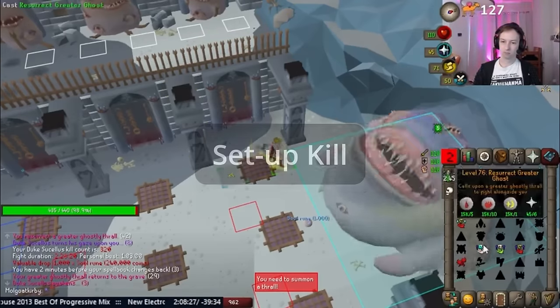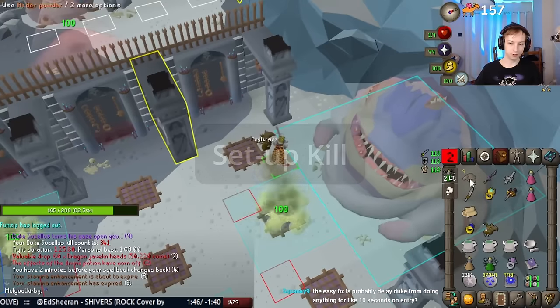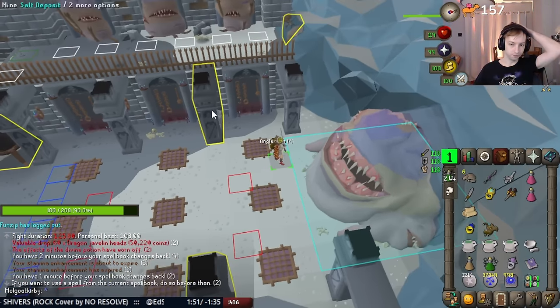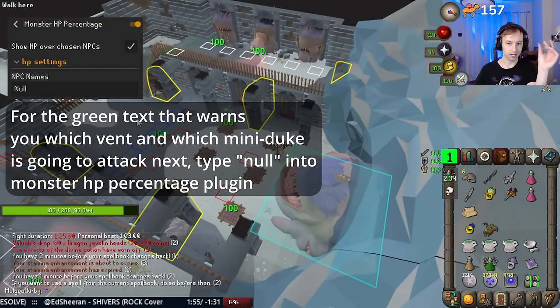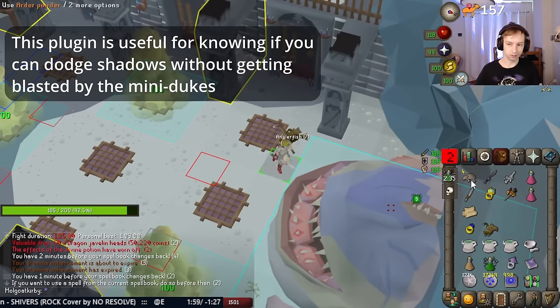That's prep done, so now onto the setup kill. I tend to drop a bunch of anglers in a convenient spot when I first enter the room, so that I can pick them up as needed during the setup kill. Also note that the vents go in a cycle, moving one over to the right each time, so on the setup kill's prep, have the last vent be at the far right before you wake the boss up.